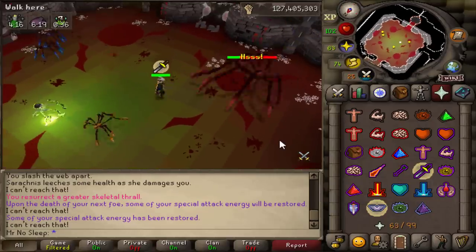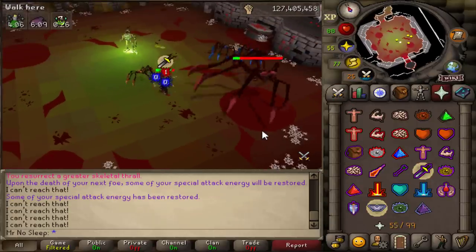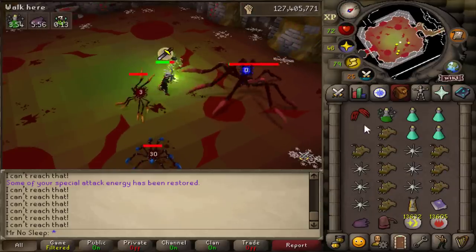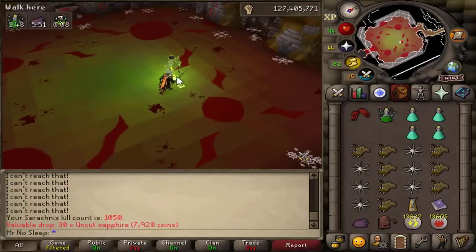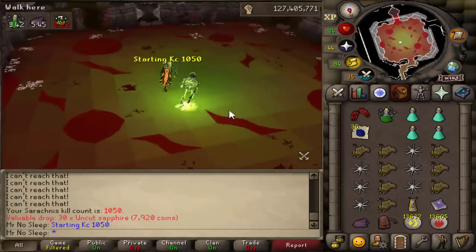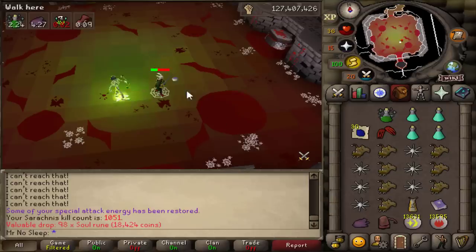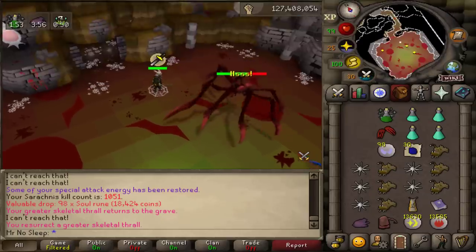Alongside the gear, I was also bringing the Arcaeus spellbook. With the Book of the Dead I was able to resurrect a skeleton, which would be damaging Sarachnis the whole time I was fighting. I also used the spell Death Charge midway through the kill so I would get special attack back — the cooldown is relatable to the time it takes to kill Sarachnis, so almost every kill I was getting extra special attack back, which was really nice for the Dragon Claws and made kills much faster.